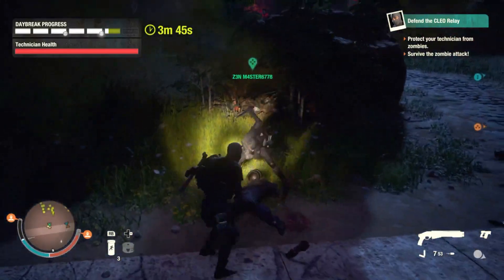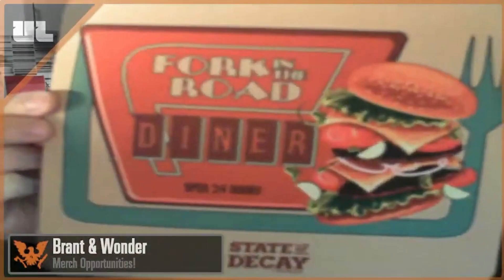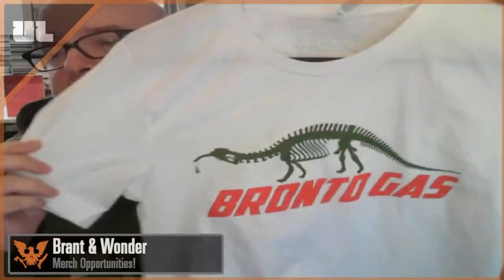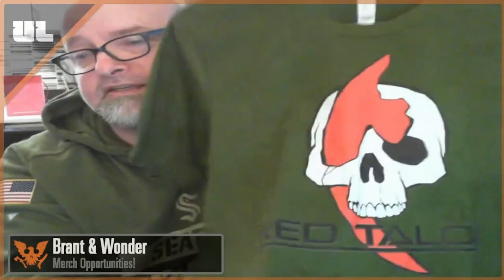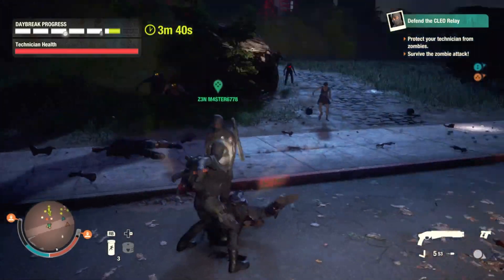Let's quickly talk about the merchandise — I'll be showing it on screen, so take a quick look. There are mugs: a State of Decay 2 logo mug, a Fork in the Road diner mug. There are Fork in the Road coasters to match the mugs, a Fork in the Road mouse pad. There are also shirts: State of Decay 2 logo shirts in different colors, a Bronto gas shirt, a Red Talon shirt, and a Red Talon hoodie. The shirts and hoodies are 100% cotton.